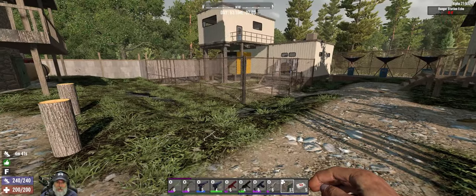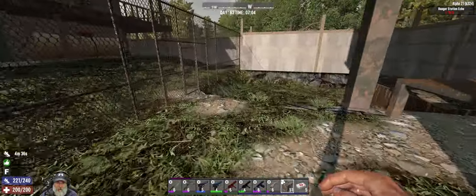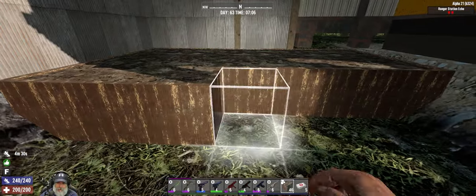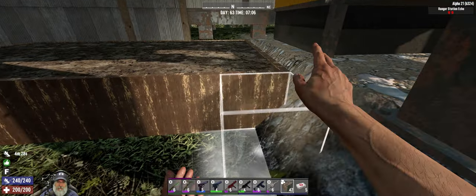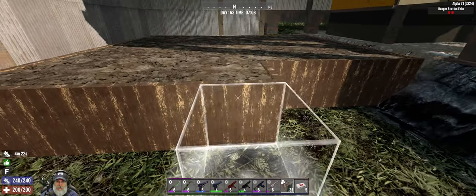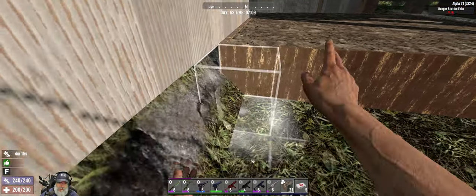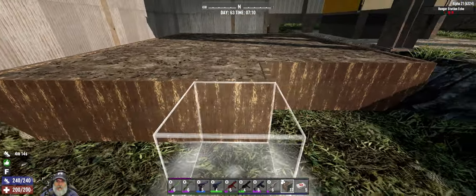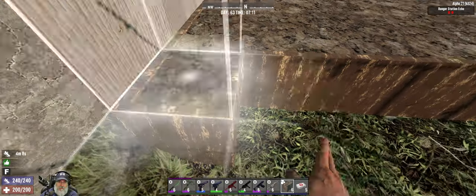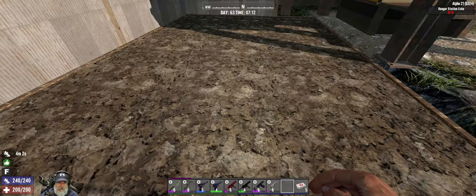Welcome back everybody to Seven Days to Die Alpha 21, this is the Apocalypse Ranger series. In today's episode we're finishing planting our first iteration of our garden — this will likely get expanded as we progress. We made a total of 70 crop plots to start with. I started that process in the last episode, and then we need to go out and do some salvaging because I am out of springs.